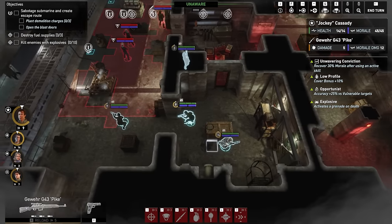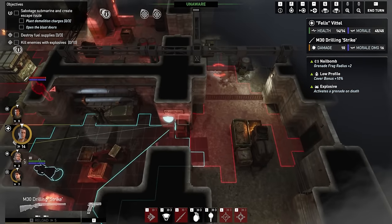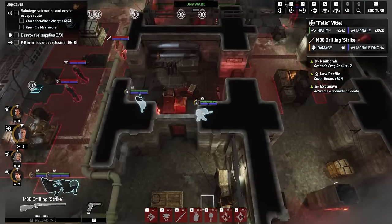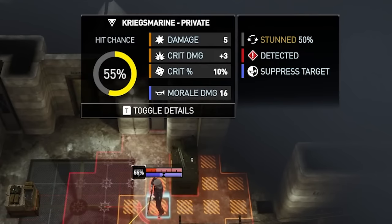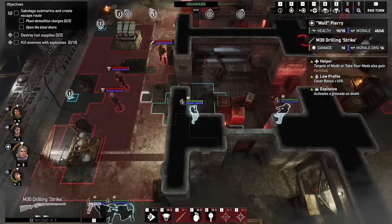We don't really know what's up here other than this guard. Maybe I can move with just enough points left to go into overwatch. Actually, I might even be able to shoot at them — I could get some shots off at this private. First things first, these two guys need to go.